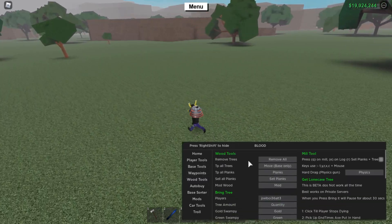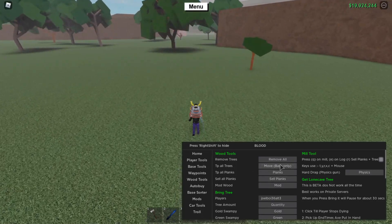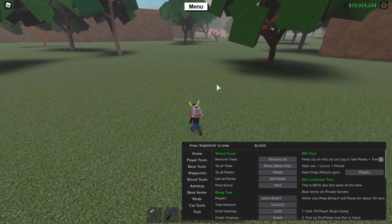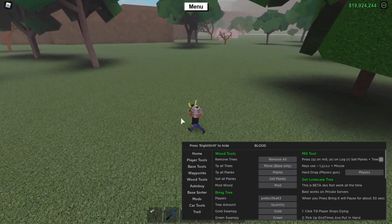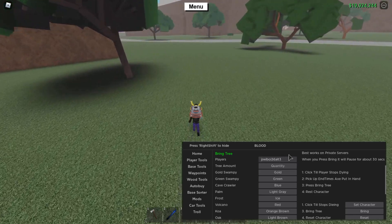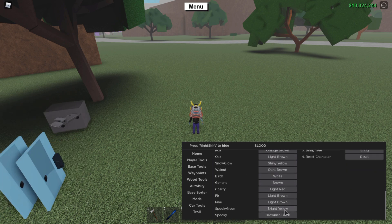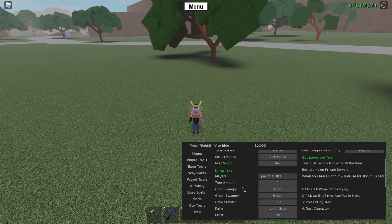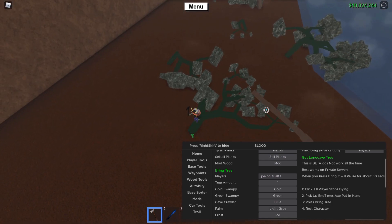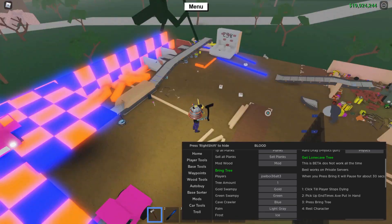Wood Tools: remove all trees deletes every tree in the game. TP all trees teleports trees you've cut down to your base. TP all planks teleports planks from your base to wherever you're standing. Modwood I've made a separate video on. Bring tree — it's automatically set to your name, you set a quantity, select a tree type like Greenwood, and it takes you there, automatically chops it, and TPs it back to your base.